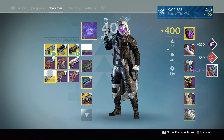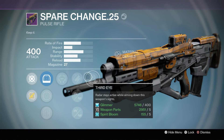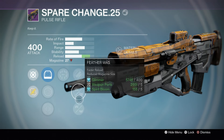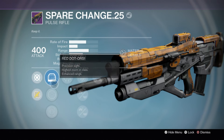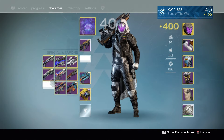Spare Change — this is like the slowest rate of fire pulse, the one that's a bit better after the buff. Third Eye is a perk I like. We got Fitted Stock, a weak stability perk, but I'll probably go with it or maybe go to Injection Mold. Surrounded — eh. Scopes — eh. Probably going to go with this one. Not looking like the greatest roll there.